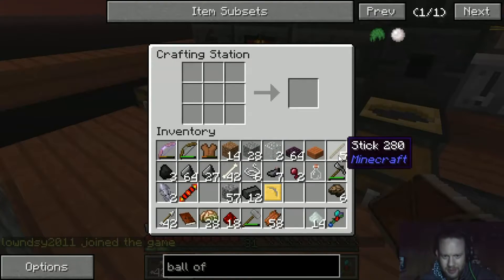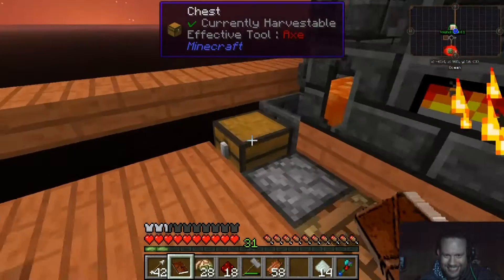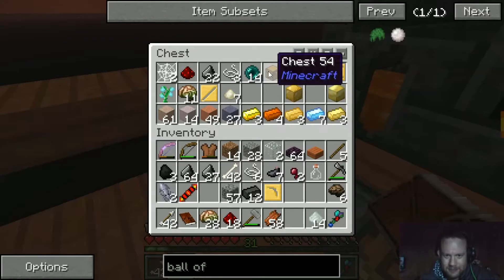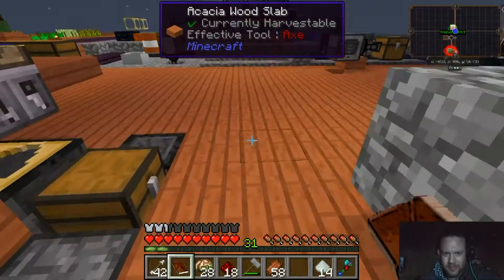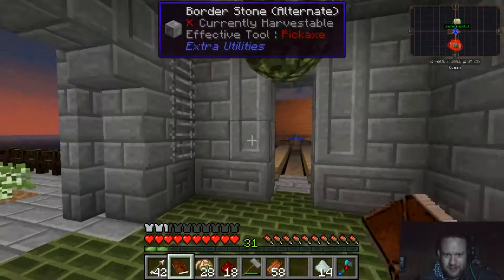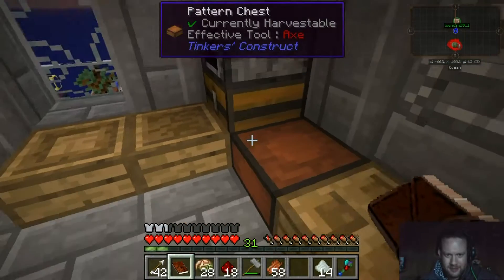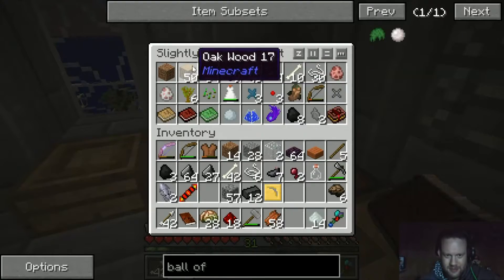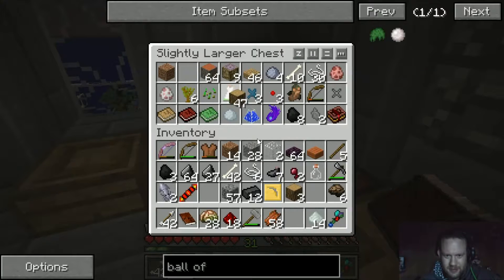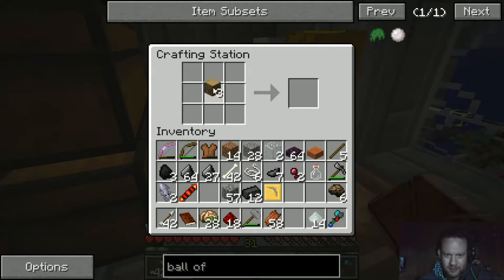I have four lives left. You have four lives left? That's not good. I do have four lives left and I don't have any cobble on me — it might have just accidentally been thrown over the edge when I died. No! We can get more, that's no biggie.